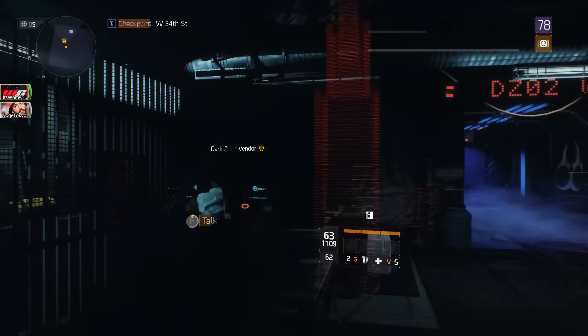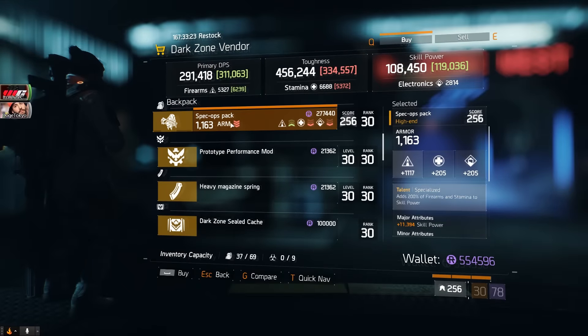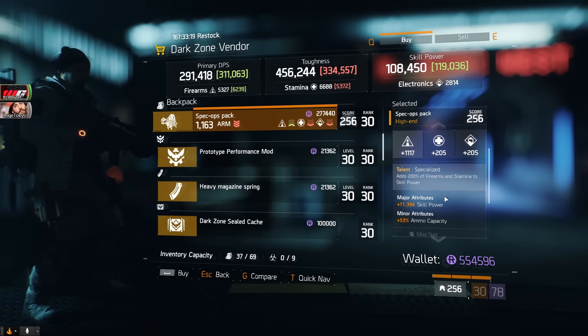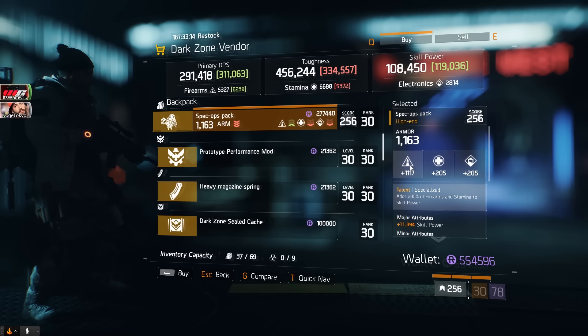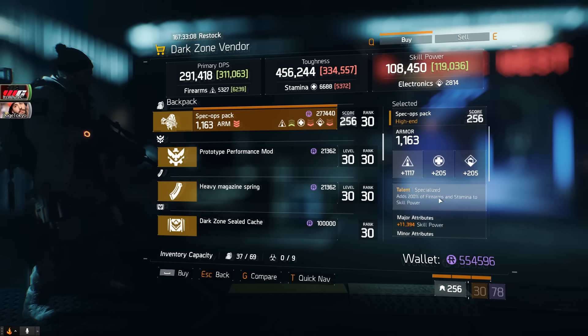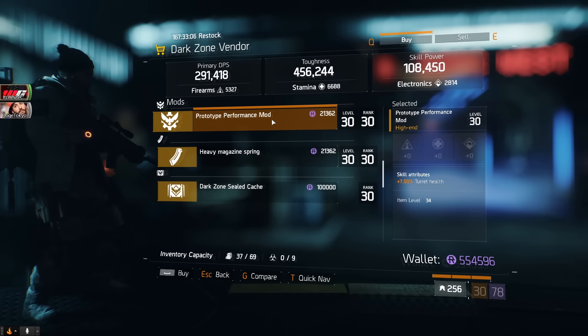Over here in the dark zone at West 34th Street we've got two items. This specialized backpack isn't the best, but I'd probably re-roll the skill power into armor or re-roll the firearms higher, or into stamina — still a decent piece if you haven't gotten one yet. There's also a prototype performance mod with 7.5% turret health, so you guys can use that on your flame turrets and shock turrets.